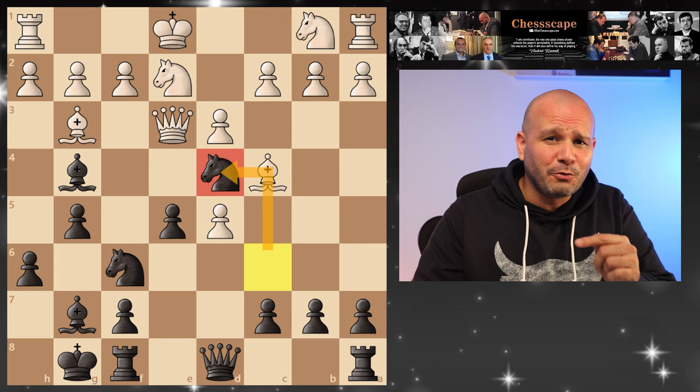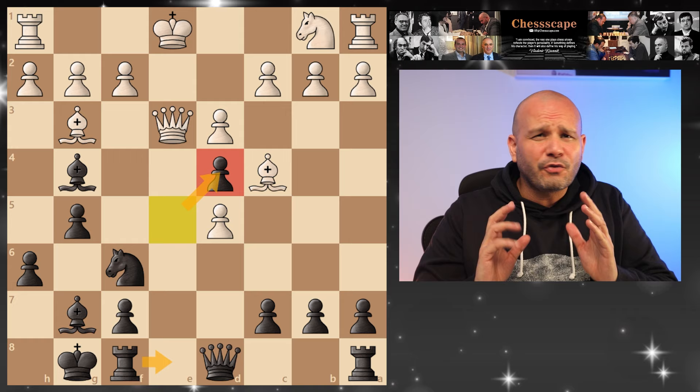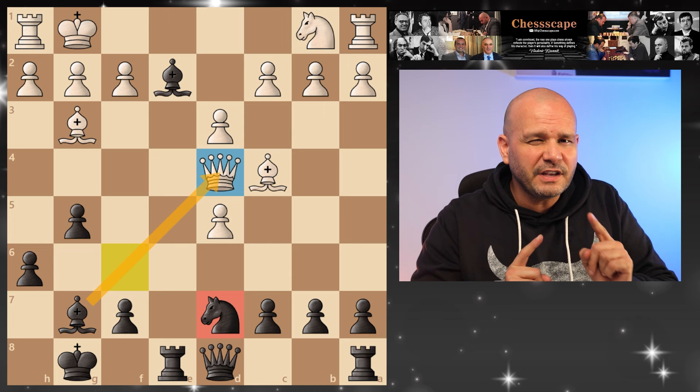So he'll take the knight. But when you take back, now this file is totally open to attack this poor king. If your friend is greedy, he'll take the pawn. Check. If king f1, check. King g1 — and now big surprise. Just moving the knight here traps the queen. This is crazy, but the queen has no square.